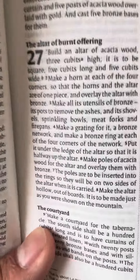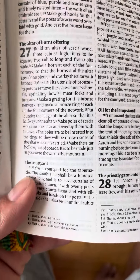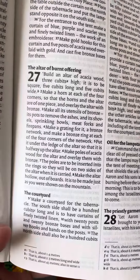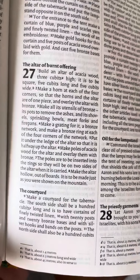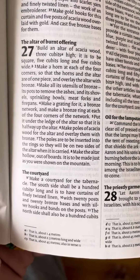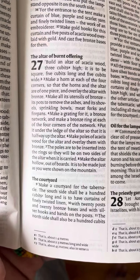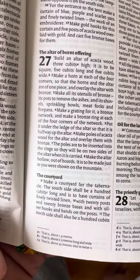The altar of burnt offering: building the altar of acacia wood, three cubits high. It is to be square, five cubits long and five cubits wide. Make a horn at each of the four corners, so the corners and the altar are of one piece, and overlay the altar with bronze.